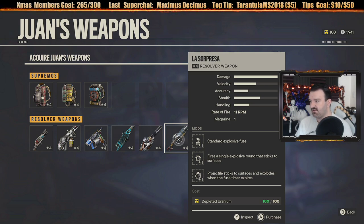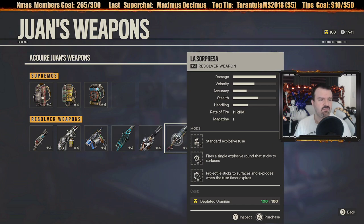Yeah, a sticky grenade gun. That would be really good for vehicles - you stick them, you run, boom, vehicle explodes. Then there's El Pequeño - it fires standard rounds and it's a minigun. The massive machine gun could stop a tank or two, but it isn't the most accurate weapon in your loadout.